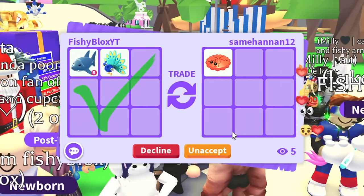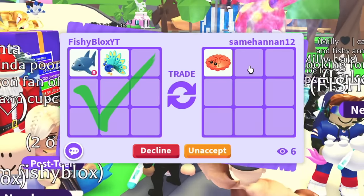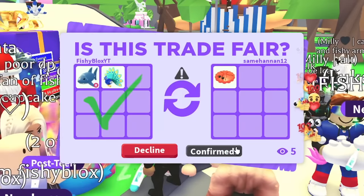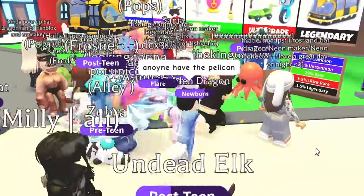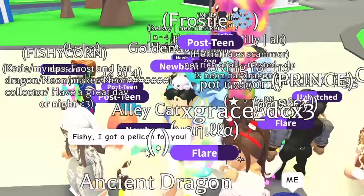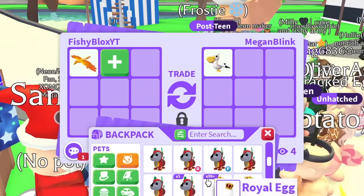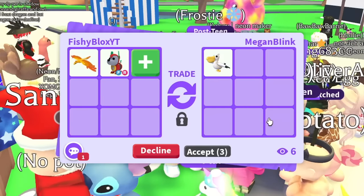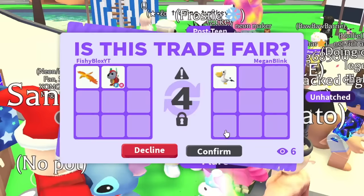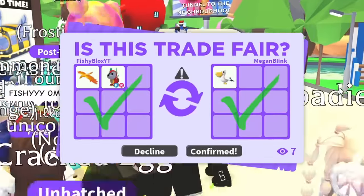The last ultra rare I'm missing is the pelican. I asked if they had it — they didn't, but we're moving on. I'm spamming chat looking for the pelican. Someone said they have one for me — they have the merch pet too. I'll give them a phoenix and — since they're the final ultra rare trade — I'll also give a fly-ride robodog. Two legendary pets for being the last ultra rare trade of this adventure!